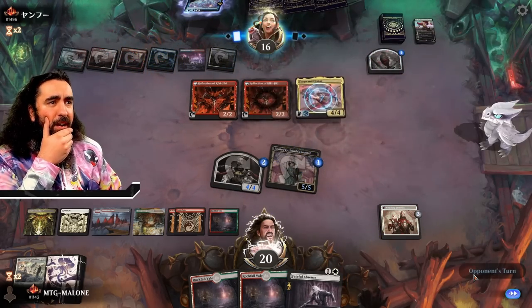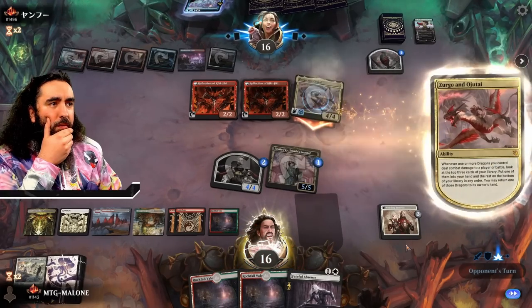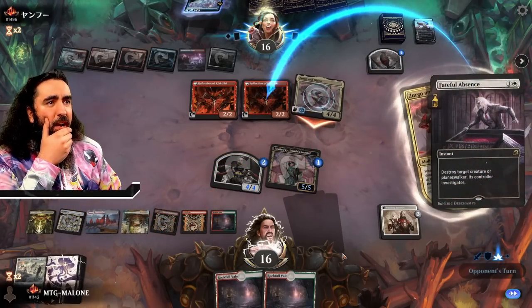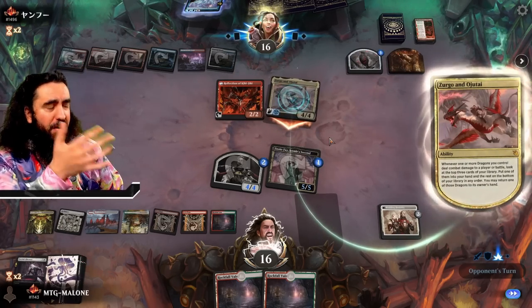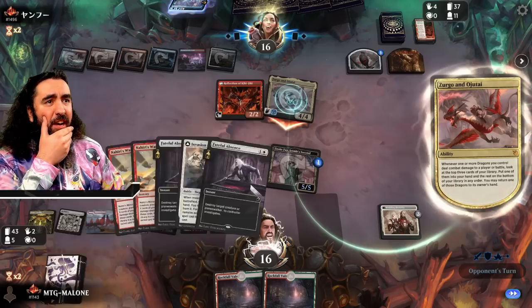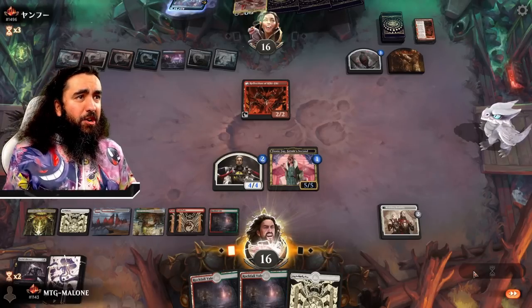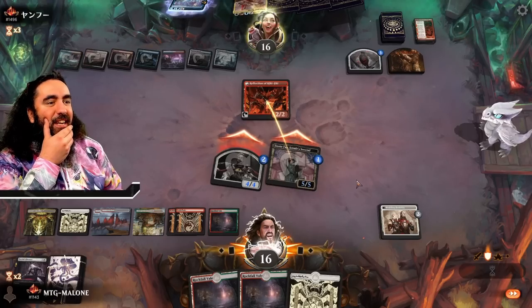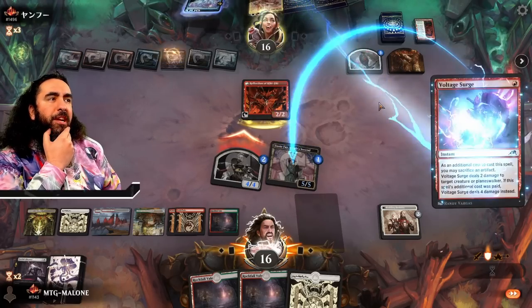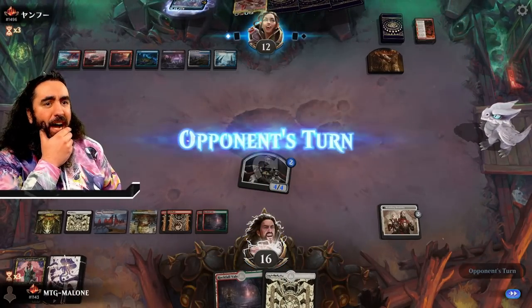Zergo! We have another one of those. That is only 4 damage — I can live with that. We'll get rid of the Reflection of Kiki-Jiki because they can copy it. Maybe we find something to work with — we could find Nahiri's Warcrafting or the Thopter Lady. Another land! Are you joking, game? Like, what even is this? This is pure freaking jokes! I cannot believe it. There is a limit to what I can take, and this limit was reached a long time ago. 12 lands in the first 18 cards — get out of here!